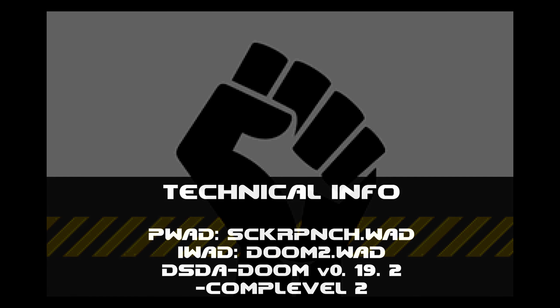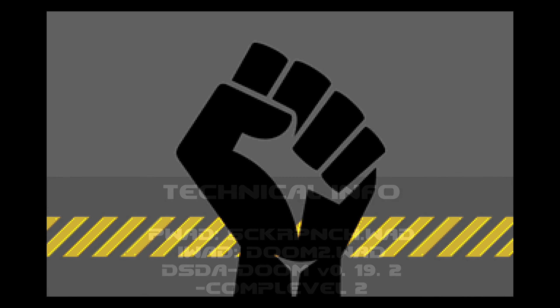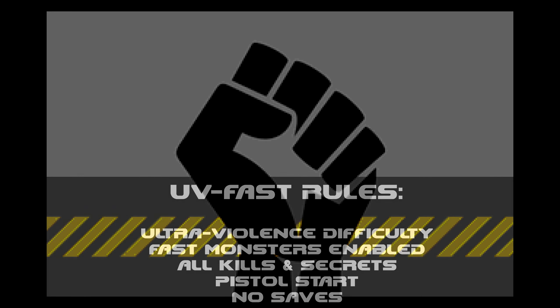What's up guys, this is Biz and welcome back to another episode of my 100% playthrough of Sucker Punch for Doom 2 on the ultraviolence difficulty with fast monsters enabled. Technical info and UV fast rules are flashing up at the bottom, you guys know the drill. This is map number 8, Nothing Dead Will Go.